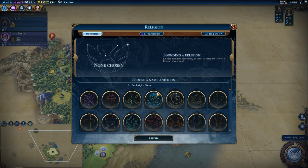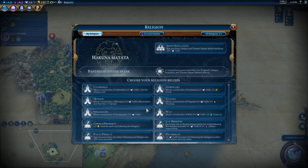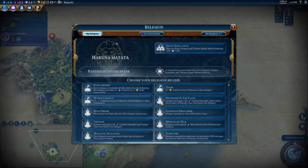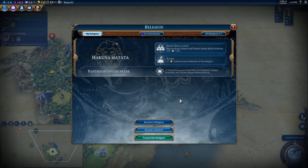Now we can found a religion — and this religion is going to be Hakuna Matata. We went for Jesuit Education, but someone else took the other one, which is kind of upsetting — the one that gives production. That means I'm less sold on picking up one of those early and instead maybe going for church property for the gold. Plus one gold for every four followers. That could be good, but I think going for tithe is the big play here.